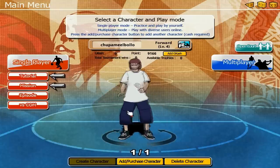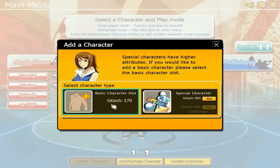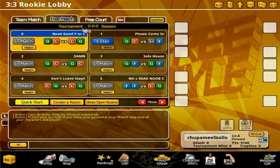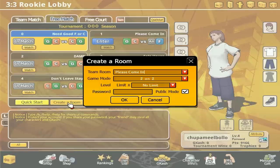The GameKiss Launcher is actually what opens the game, and right here as you can see we have the single player button, the multiplayer button, tutorial, free court, etc. Right here I'm just going to press multiplayer and go through the 1-6 noob channel, the rookie lobby.